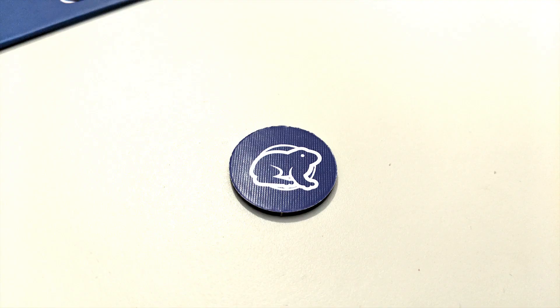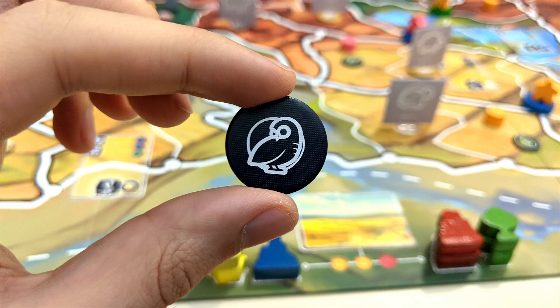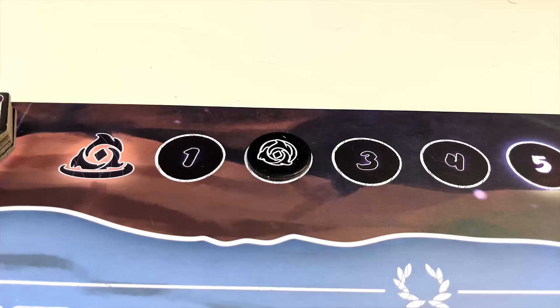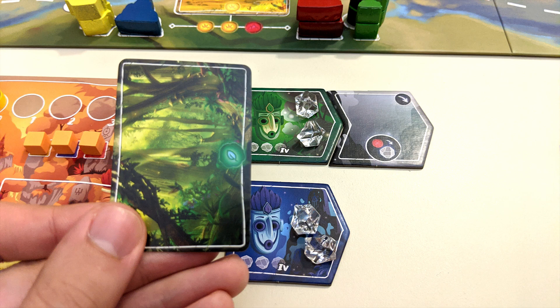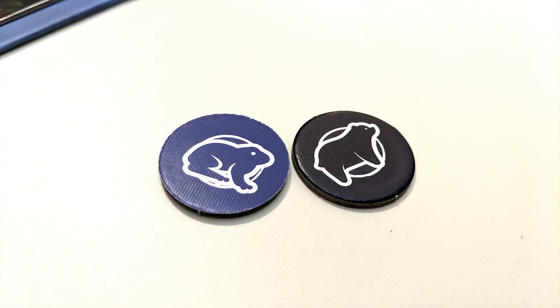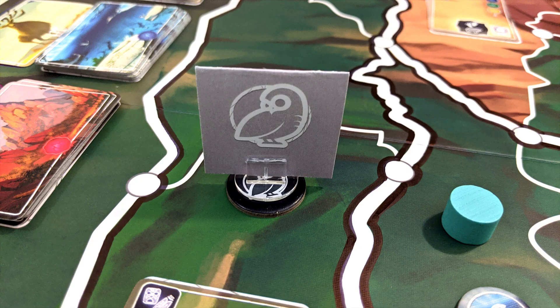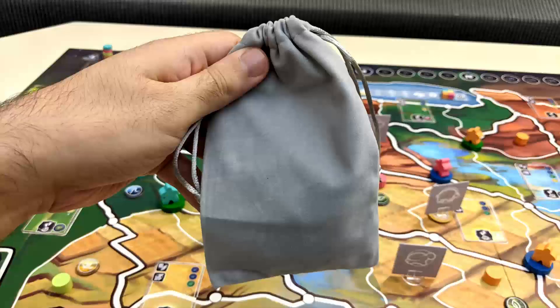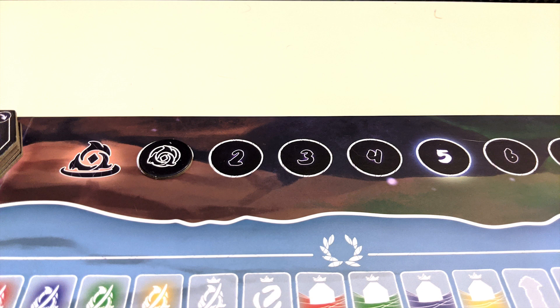If the guardian in question already has a token, then discard it instead and advance the doom token one space. You might also draw a corruption token, which triggers a corruption event with four choices: one, yield to corruption by taking a corruption essence and advancing your corruption token one space; two, ignore corruption by simply advancing the doom token another space; three, cleanse your tribe by paying one essence matching the color of one of your active heroes to move your corruption token back one space; or four, cleanse corruption by paying an essence matching an active hero's color and moving the doom token back one space — this option also allows you to discard a great guardian's corruption token if they have one. Whatever you choose, the corruption token you drew will be placed underneath its depicted guardian, replacing any other menace token. There's also one havoc token in the bag — when drawn, the doom token advances one space and all previously discarded tokens are added back into the bag.